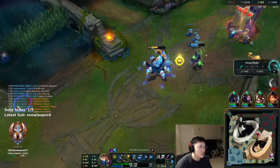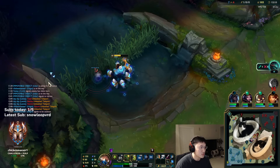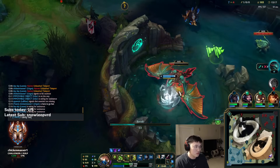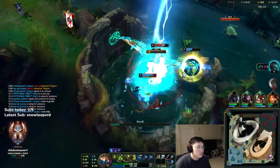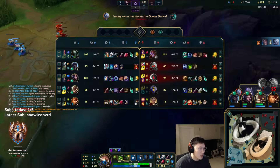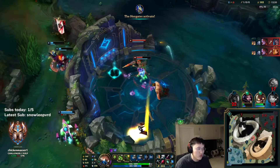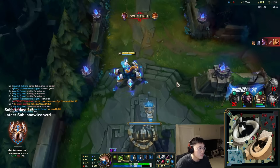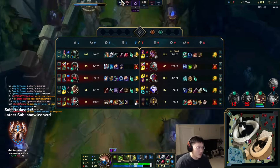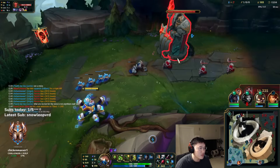She TPs here — she's got Luden's. I should look to base here. I can't help, bro — I already used my turn to move. Oh my god, they just give her a triple kill! Why did they give her a triple kill? I don't understand — we can't do that fight, man. Why did they just give this guy a triple?